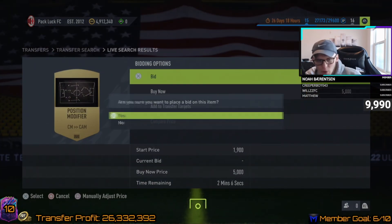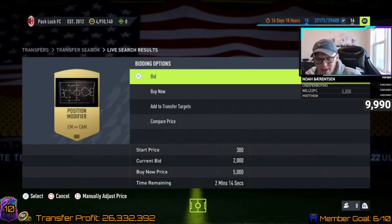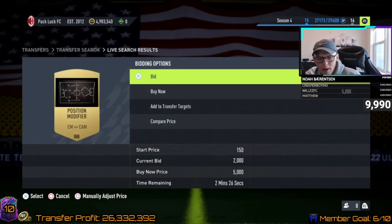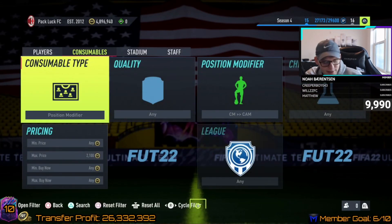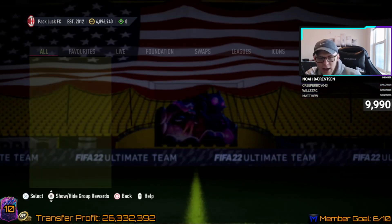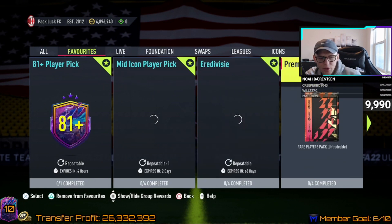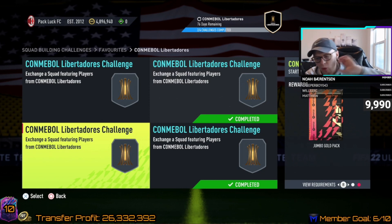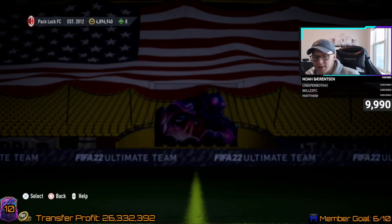I would pick a position modifier and look at some chem styles to see what has value, tracking them throughout the week. Another thing to help you track: if you're doing league SPCs or opening packs with consumables, get in the habit of checking prices. For me, I do the Libertadores league SPC a lot — with the 70-rated third team you get a jumbo gold pack, which lets me check the prices of a lot of consumables and stay informed on what they're going for.